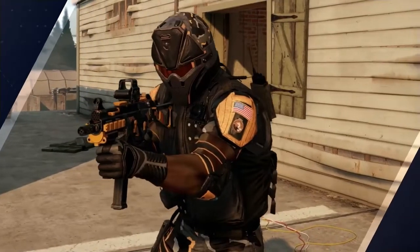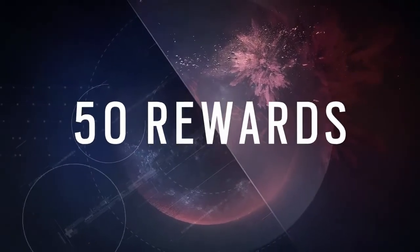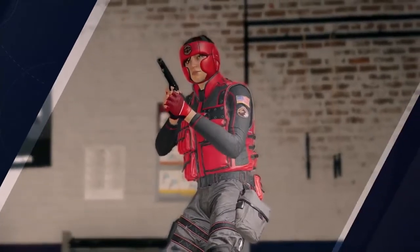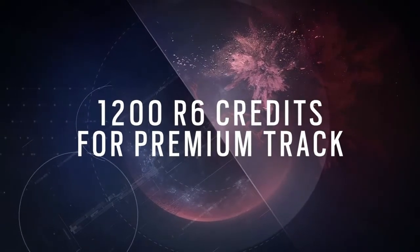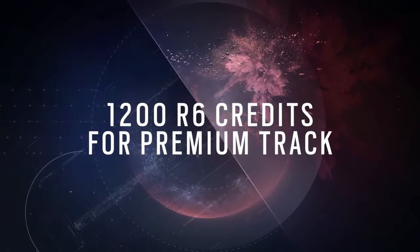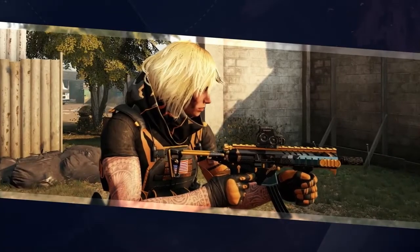The final skin we got to see is a new Valkyrie one. She looks very cool — her hair is messy and she has a really cool outfit. She's actually looking more like Iana than Valkyrie, which makes for a really cool skin. So these seem to be some or all of the skins we're getting in the next battle pass.